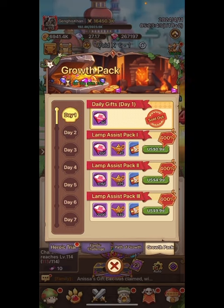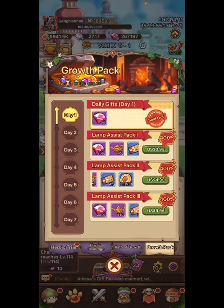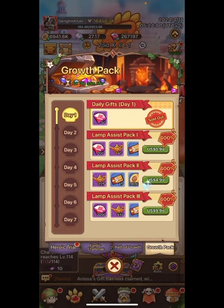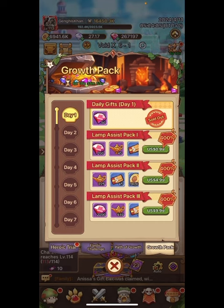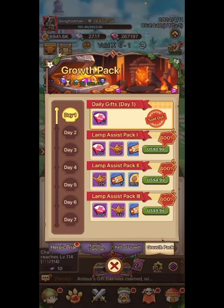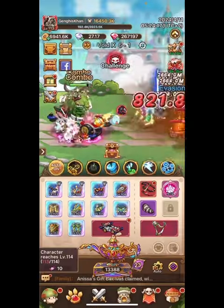You can only see day one and hopefully days two through seven get better. But they want me to pay a dollar for basically 45 lamps — not worth it. Five dollars for 225 lamps is terrible. All this other stuff like speed-ups are nothing in the game; we don't even really have anything to speed up, and two hours isn't enough — almost everything is instant or a very long time.